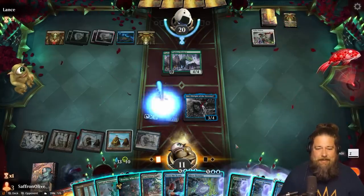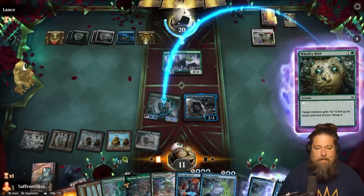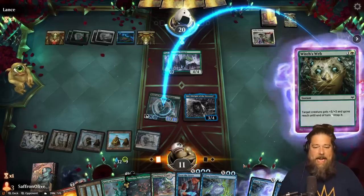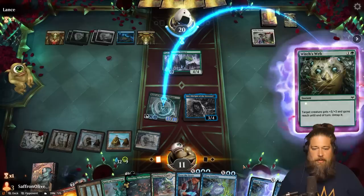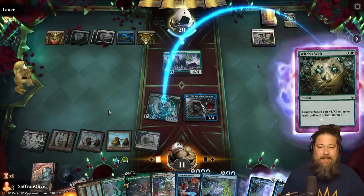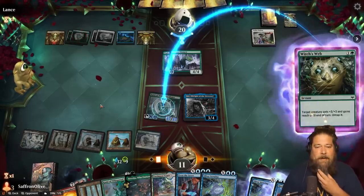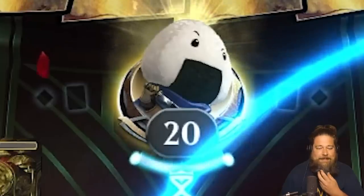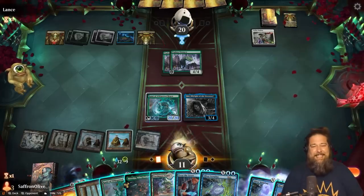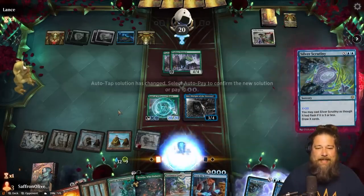We make some mana, untap it. This should be game. If our opponent doesn't have another removal spell, this is definitely game. We have the card draw in hand and then we just draw our whole deck here. When this goes off it is so hilarious. Are they salting? Is it salt time? Nothing says Magic's 30th anniversary like a Rice Puff.